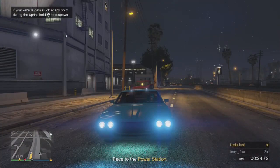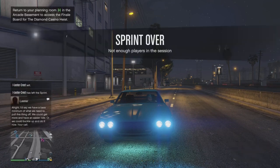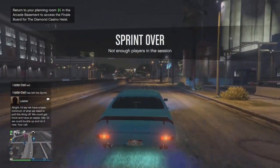Once your friend leaves the session, the race ends and you can go and save this vehicle. Tell your friend to go to pause and go to creator, and once they do that you'll be free of the race.